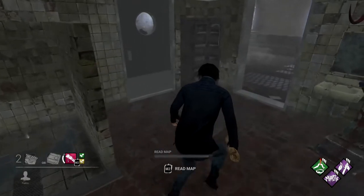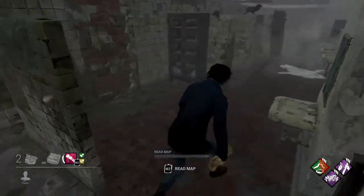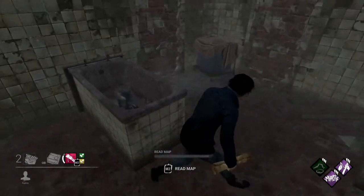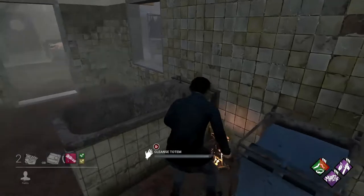We forgot to mention there are actually two more totems in the outer shower variation of the long room bathroom. The first totem is around the tubs toward the back of the room — actually next to the third tub, the one that's by itself facing the inside of the map, and next to one of the laundry baskets.